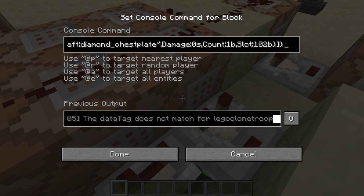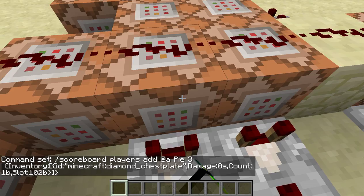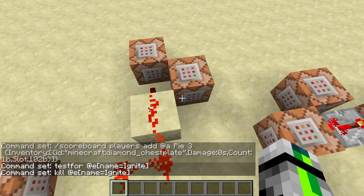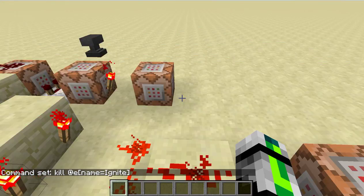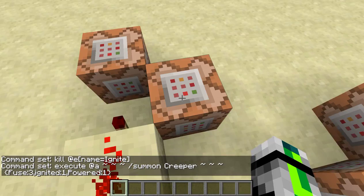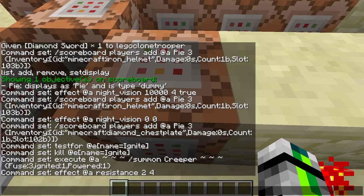For the TNT chest plate: it uses the same scoreboard command but tests for a diamond chest plate. It adds 3 to your score, and also tests for a silverfish named 'ignite'. If only this succeeds, it kills the silverfish — giving it one tick — so you have to be wearing the plate. It then summons a creeper at your location with fuse 3, ignited 1, and powered 1 (a charged creeper). Fuse controls how long before explosion, ignited means it's lit, powered means it's charged. You're also given resistance so you don't die from your own creeper.